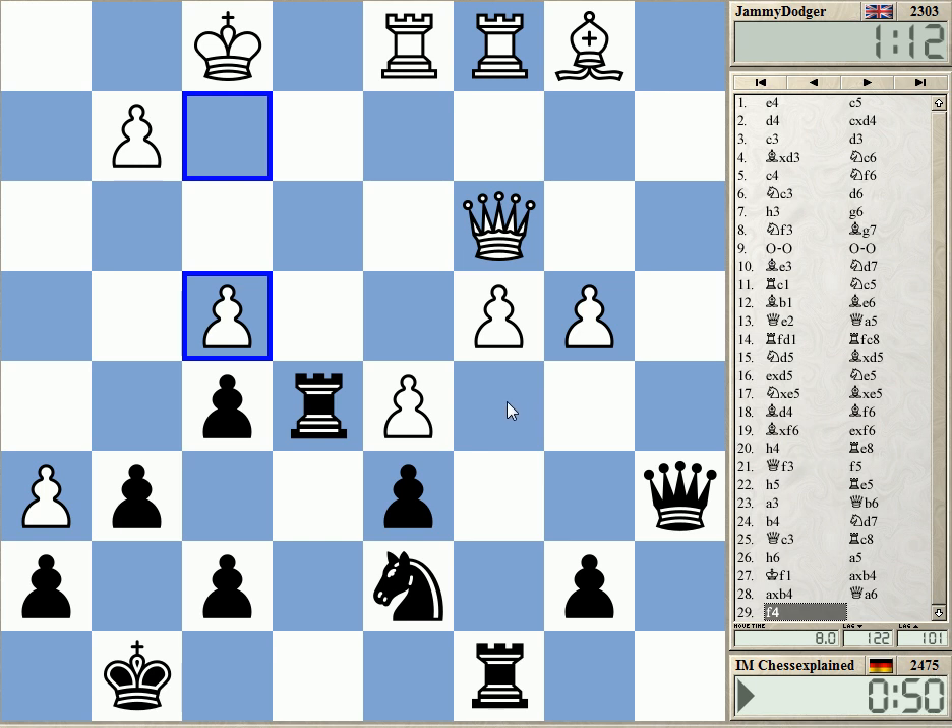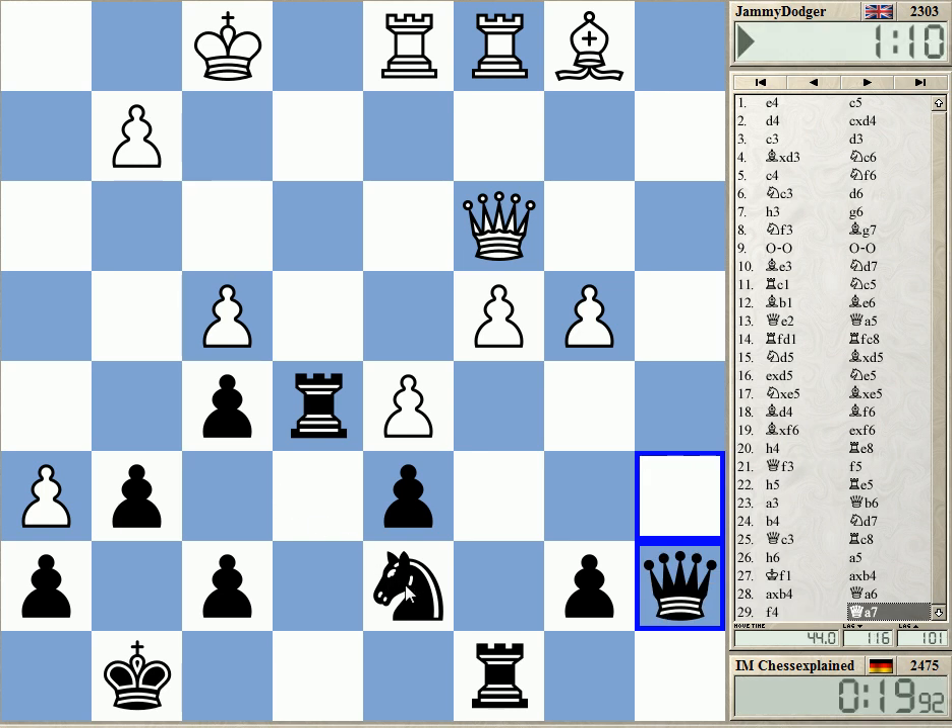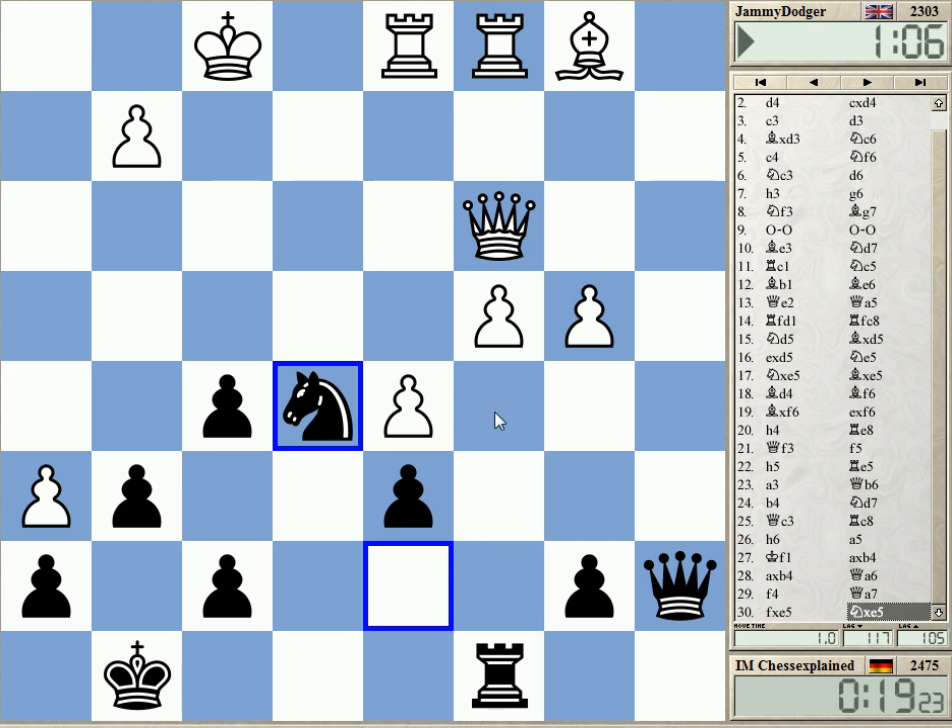Qa6 was just weird — why did I do that? I mean, it's not like I didn't see it... I didn't see it. I saw the F4 idea of course, but I didn't do anything to prevent it. What a lousy move. I don't think I had any problems before that. Time warning. This was useless — just giving up the rook.